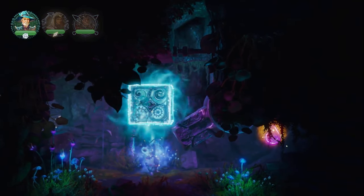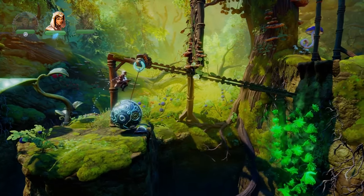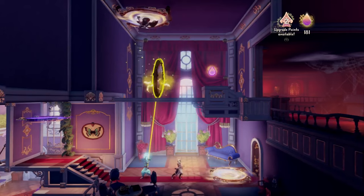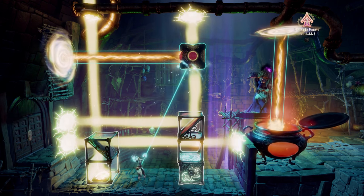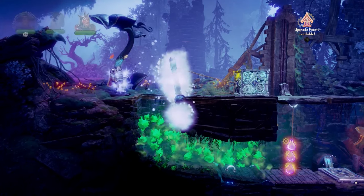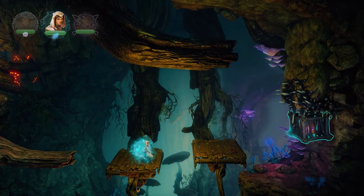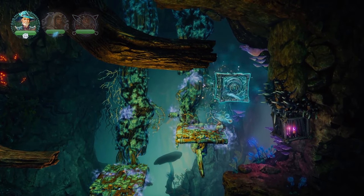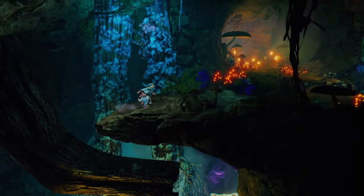Unfortunately, one area that Trine 4 does not improve over its predecessors is in its puzzle design. There are a couple of satisfying head-scratchers, most notably in the last couple of stages in this 6-7 hour campaign, along with one standout level involving a dream palace and a heavy emphasis on portals and light beam puzzles. But for the most part, many of the puzzles in Trine 4 repeat the same ideas with very little variation. There were long stretches of levels where I would just enter a room and immediately know how to proceed without even having to think about it, which is not a good sign in a puzzle platformer. As a result, a lot of Trine 4 feels too straightforward and easy, especially if you're a solo player.